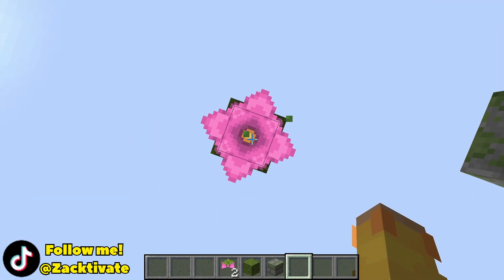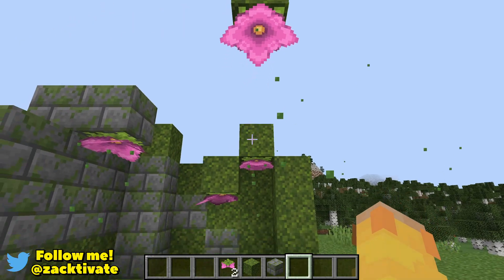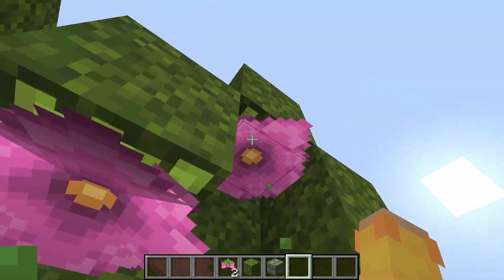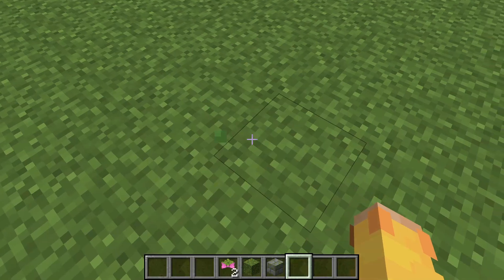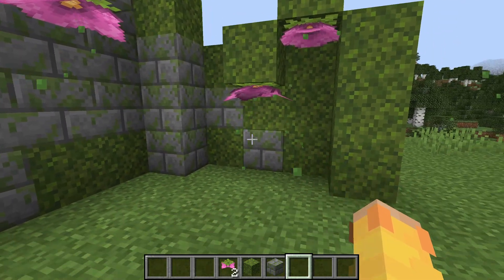The Spore Blossom is basically unobtainable in survival. This is similar to the Skulk Sensor and the Deep Dark — or whatever they're calling that biome. There is no biome for the Skulk Sensor right now, so it is only obtainable in creative mode as well.